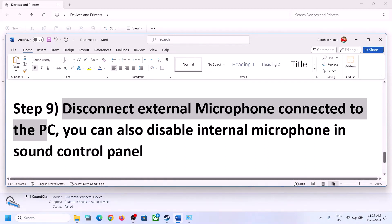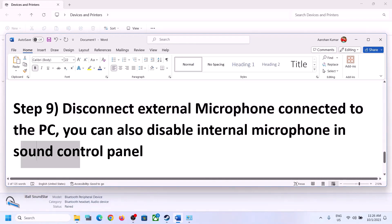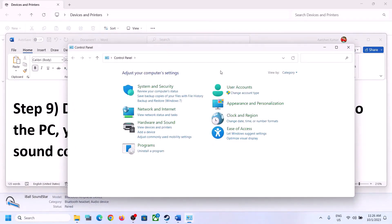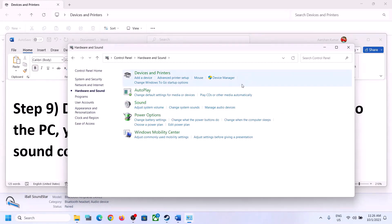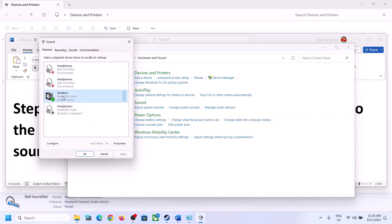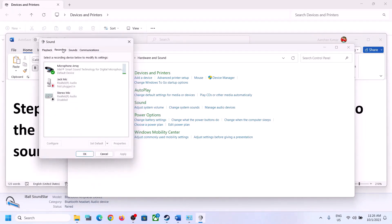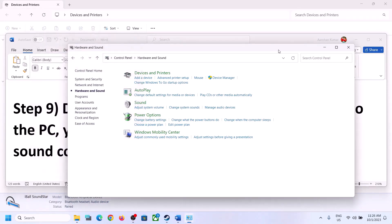The next step is to disconnect any external microphone connected to the computer. If you are not using a microphone in the game, disconnect the external microphone. You can also disable the internal microphone in the Sound Control Panel. Go to the Recording tab, right-click on the microphone, and click Disable. After disabling, launch the game and check.